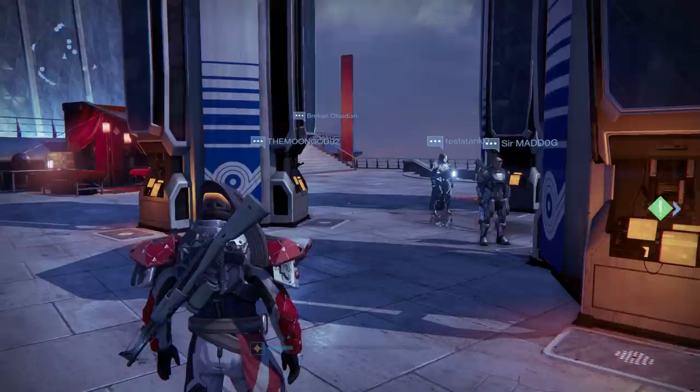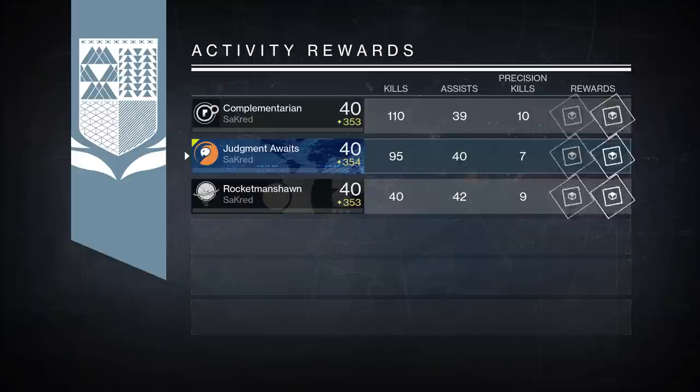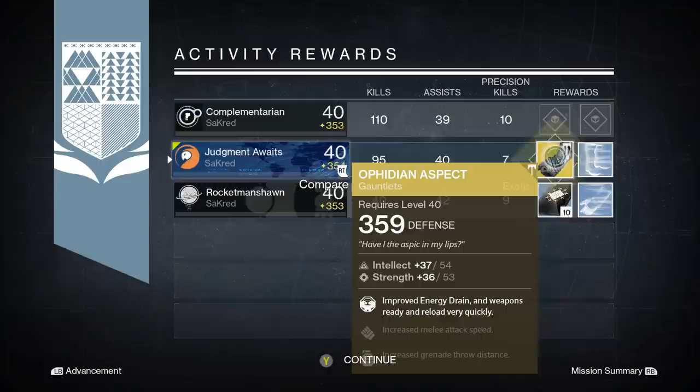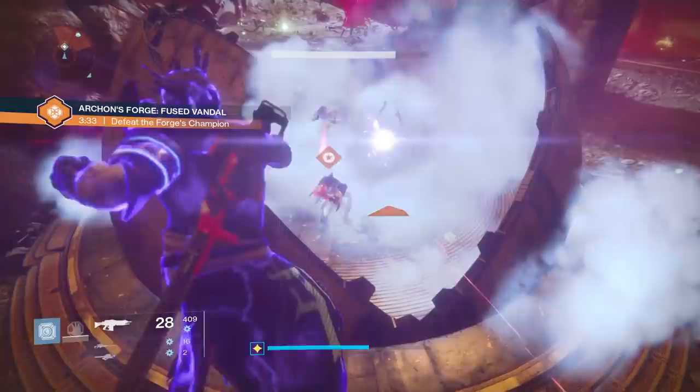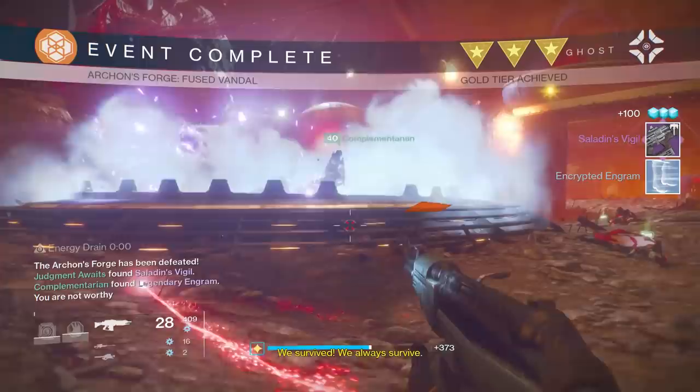Don't forget to do the nightfalls every week as soon as you can. My very first nightfall — I was 354 — and I got the Ophidian Aspect exotic at 359, which is five above my current light level. That's half a light level from one piece of armor. Also, I was doing Archon's Forge on the lowest level and got Saladin's Vigil — an awesome fusion rifle — that also came in five above my current light level. So do those besides the strike playlist whenever you can.